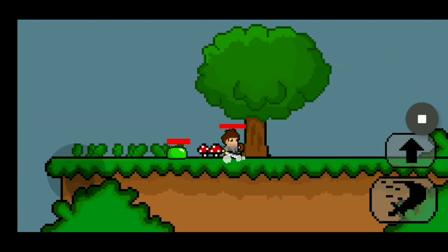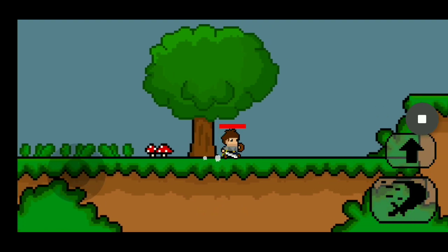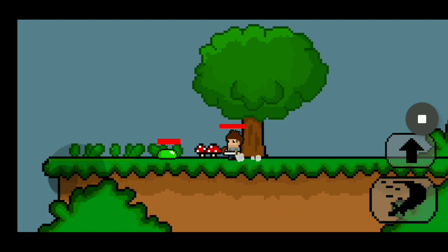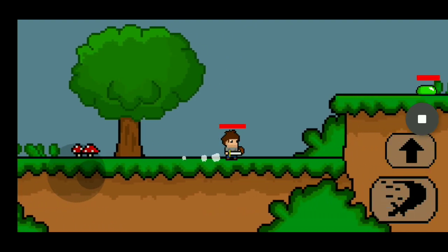Currently right now, there's only one enemy that we have and that is a slime. His name is Blobby by the way if you haven't already known. Blobby is kind of lonely right now, so today I'm gonna be making some new friends for Blobby.